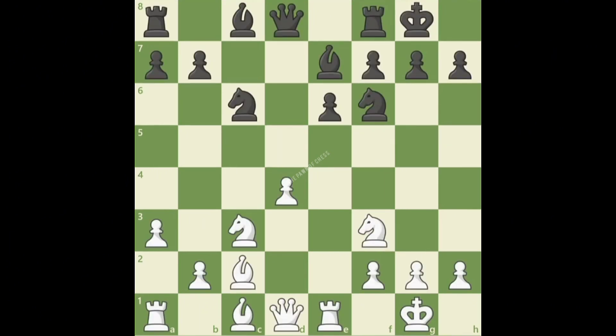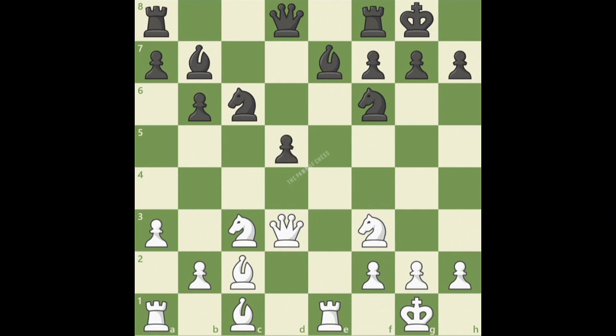After a3, a more common idea for black is to play b6, preparing to place the bishop on the long diagonal and help control the square in front of the isolated pawn — the d5 square. After queen d3, placing pressure on black's kingside, and bishop b7, white eliminates the isolated queen pawn and opens up the position with d5. It looks like white is simply losing a pawn after e takes d5, but this opens up the e-file for white's rook, placing pressure on black's bishop on e7.